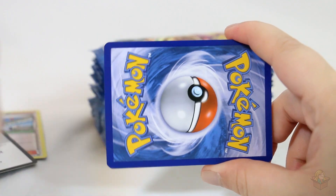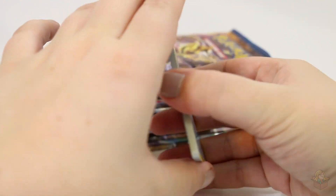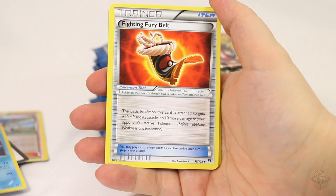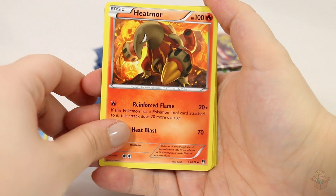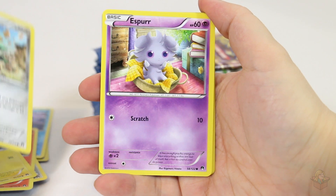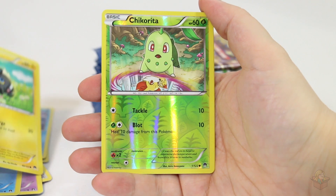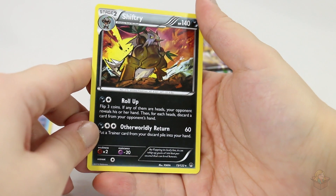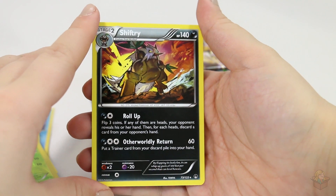Code card. We have this really cool looking Cloyster, Fighting Fury Belt, Heatmor, Electabuzz, Ferroseed, Espurr, Staryu, Blitzle. Reverse Chikorita — aww, so cute. And a Shiftry for our rare. I just think all the black cards look really, really cool for the dark types.